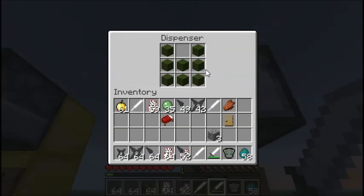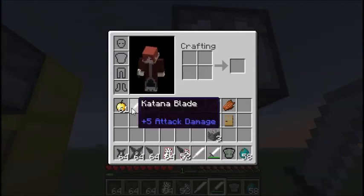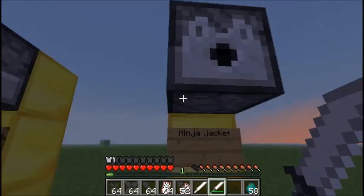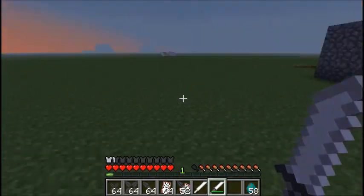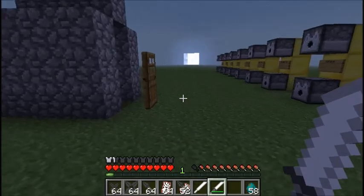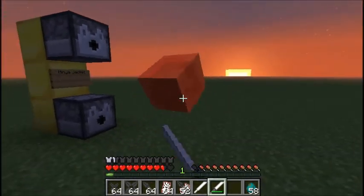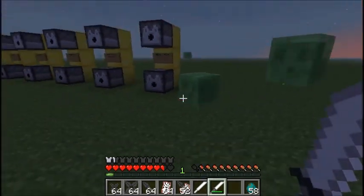Next up we have the ninja jacket — it's called a ninja flash jacket apparently — which can be made with green wool made into a chest plate sort of thing. It gives armor, the same armor as an iron chest plate. Pretty much the only function it has is armor.